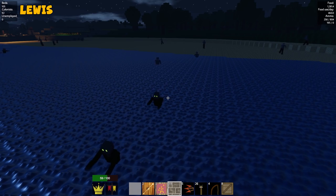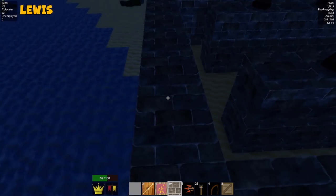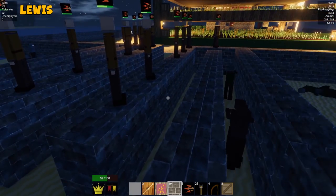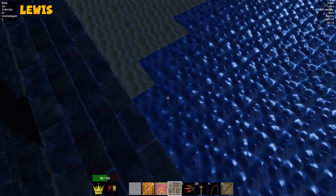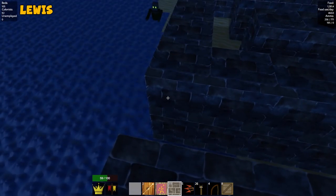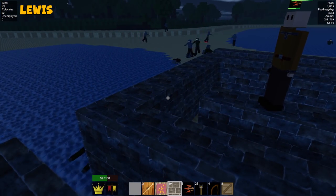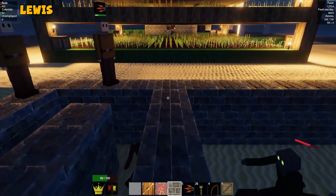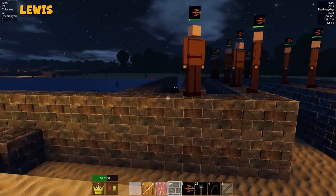These guys aren't sinking. Some of them are sinking — they're getting shot, Lewis. Maybe. I've seen Pirates of the Caribbean. Zombies can't die to water. They can just walk along the base. Pirates of the Caribbean said so. And it never lies. That film wouldn't lie to us. Why would it lie to us, Lewis? Why?